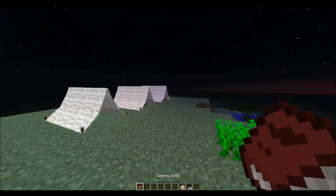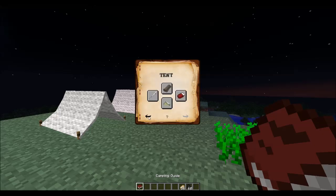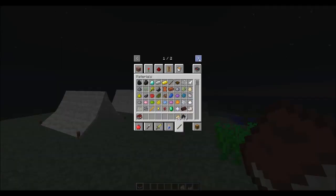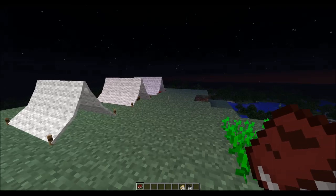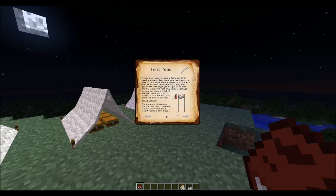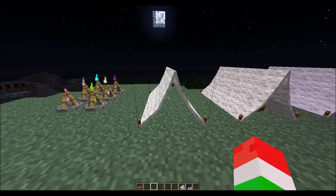Next we have our tents. To craft the tents - as shown in the book - you are going to need these little tent poles. To craft those you're going to need the camper's tool (which looks like a pocket knife), canvas, and some other materials. You can look at it for yourself in the book - it's really not that confusing at all.